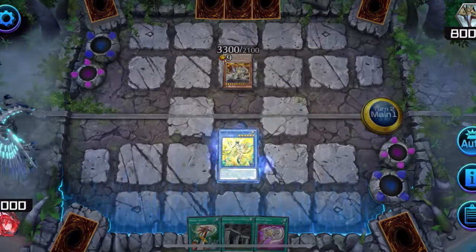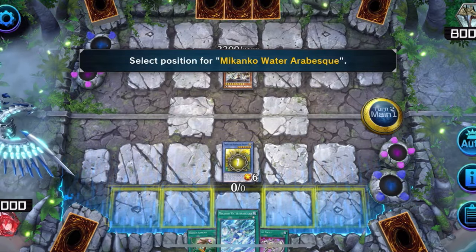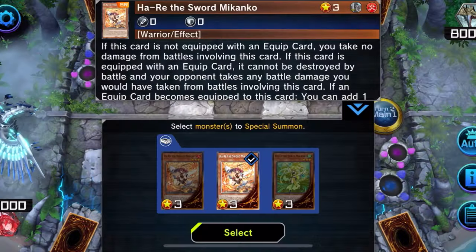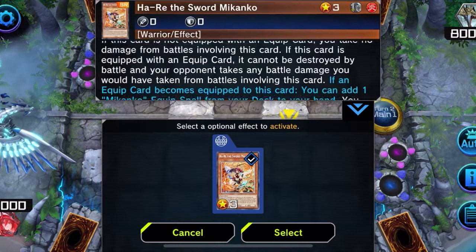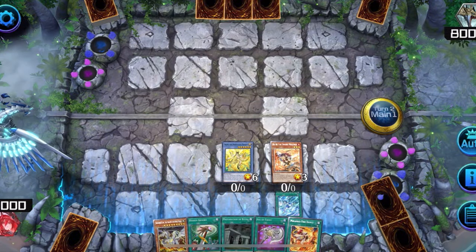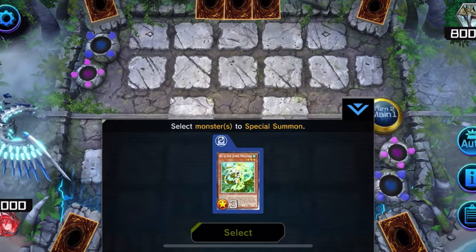Activate Oh-He-May and target the Kaiju to equip it with Water Arabesque. Activate Water Arabesque to special summon Hao Rei from deck and return the Kaiju to hand. Hao Rei, when equipped, will search for Fire Dance. Activate Fire Dance to special summon your Makanko that's in grave.